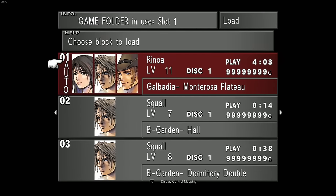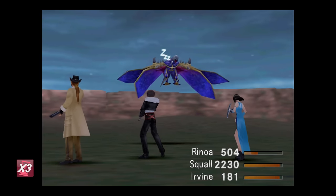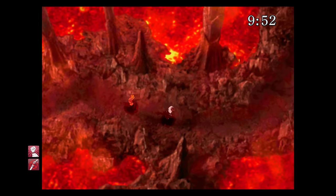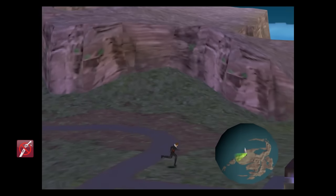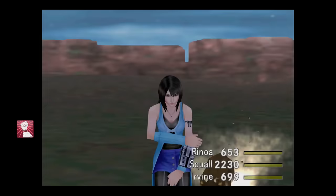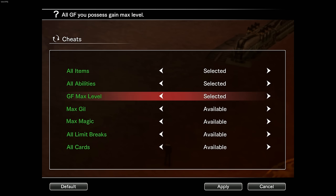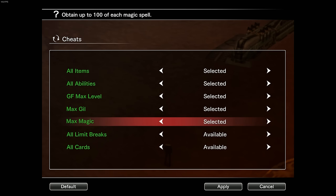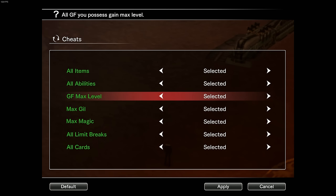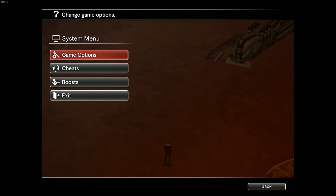For cheats benefiting those without time for a lengthy RPG: all versions of the remaster offer 3x game speed (which doesn't affect timers), the ability to turn off random encounters, and battle enhancements keeping HP and ATB always full with limit breaks always available. PC-exclusive boosters go further: all items with some exceptions, all abilities, limit breaks, cards with some exceptions, and maxing out GF levels, Gil, and magic. These PC cheats disable achievements.